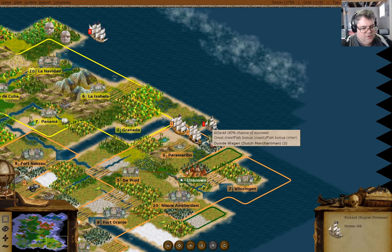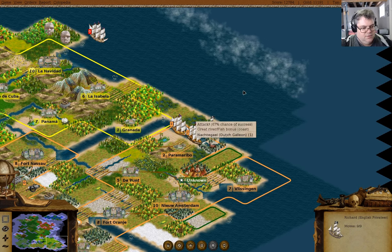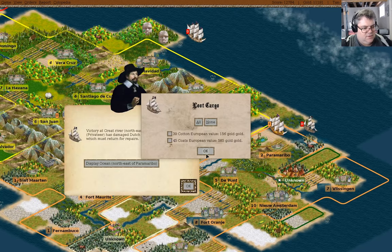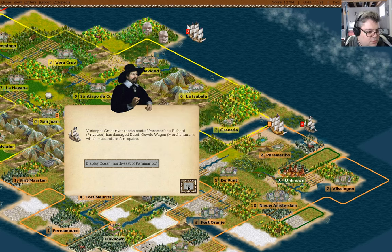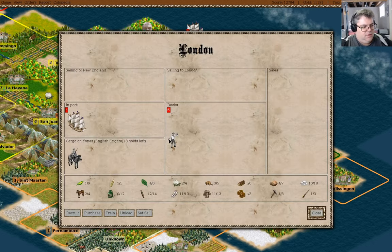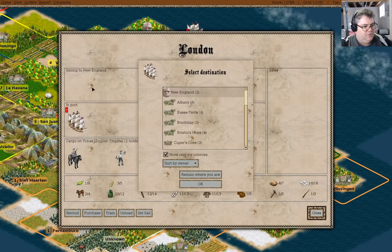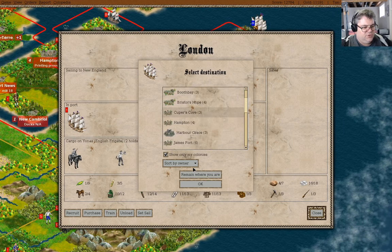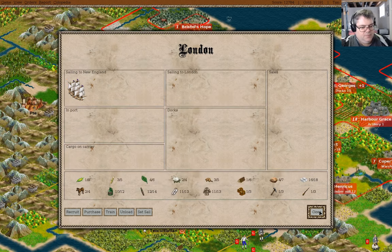What do we have here? We will attack. And over here, we can just grab you and you can come to Cooper's Cove. Sure.